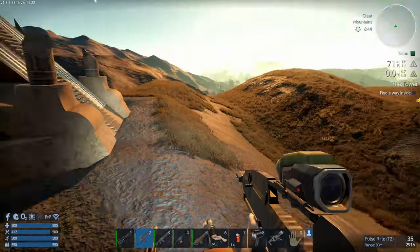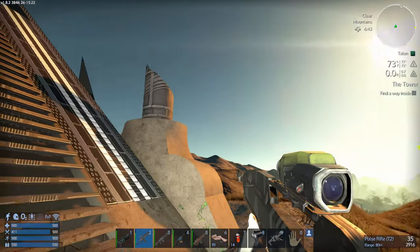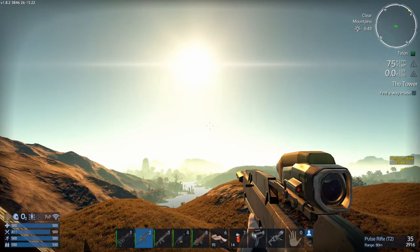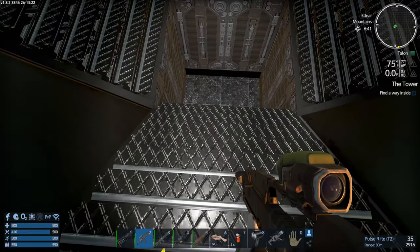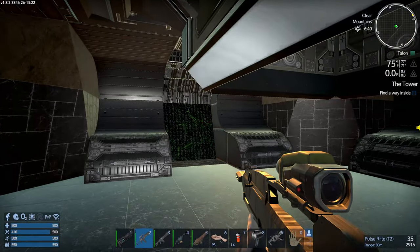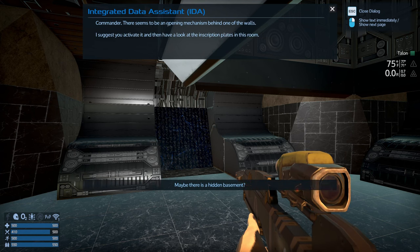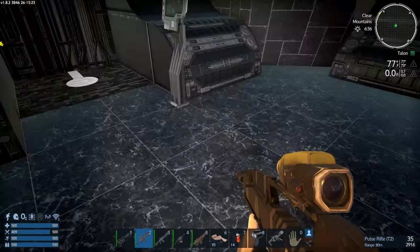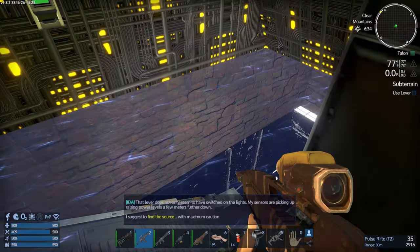Time to go inside and see what's happening. Oh, what a beautiful day for it, isn't it? Look at that. Find a way inside the tower - way of insight - the tower. Hidden basement? Yeah, with infected talons running around.